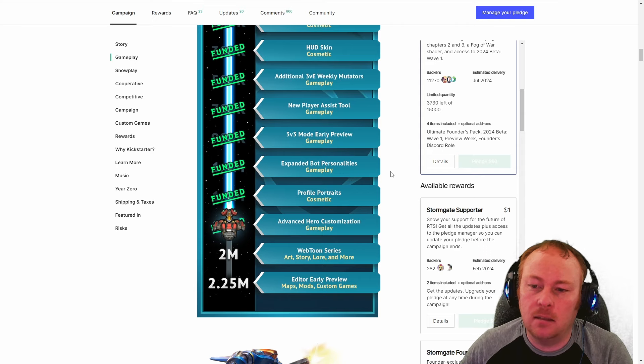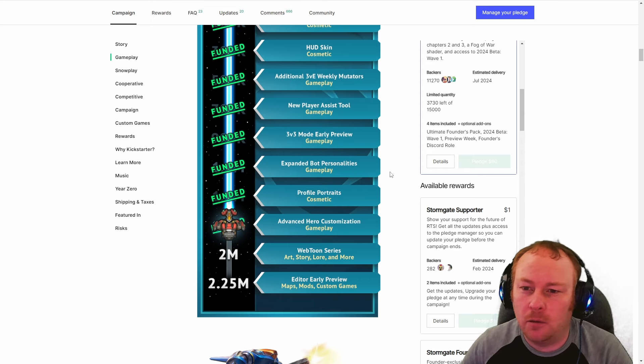The expanded bot personalities I think will be interesting. In Warcraft 3, you had easy, normal, and insane — the only difference was that insane got extra free gold without mining it, letting it send armies faster. It's not really fun to play against a cheating bot. With Stormgate, they're making bots more personality-based. You might play against a passive bot, an aggressive bot, or one that turtles in their base and builds turrets to defend itself.